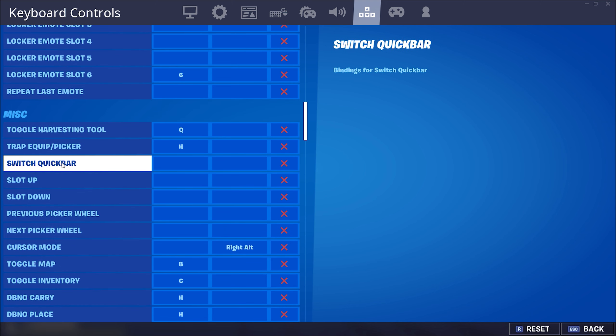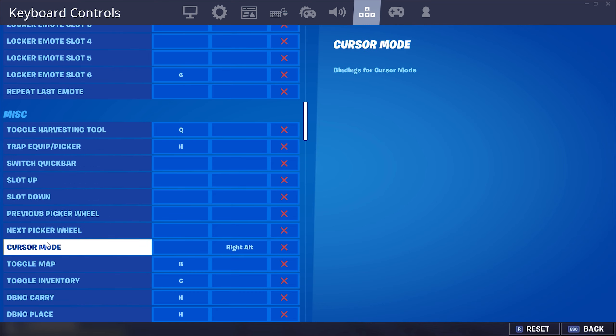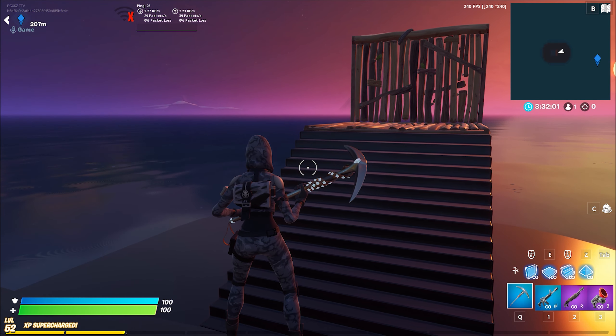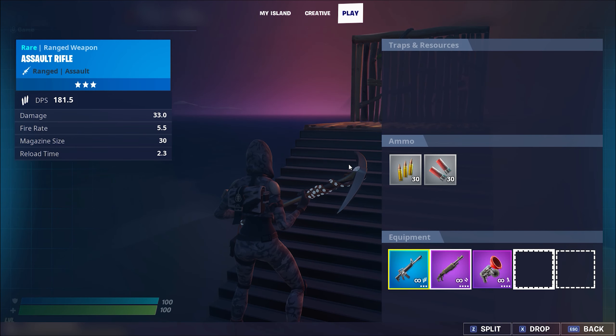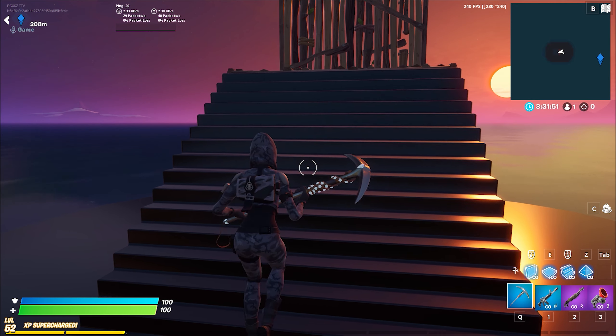Quick bar — a lot of people have this on as Q or something. Turn that off, you don't need it; we're not controller players, we have to cycle through. Slot up and down — don't have this bound to anything, you should not be switching weapons with slot up and down. Cursor mode allows you, instead of pressing your inventory and then pressing a movement button to exit, to just hold the cursor mode button and it'll go away.